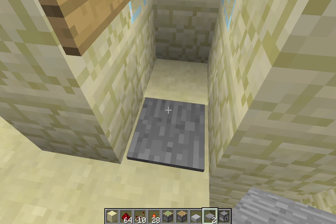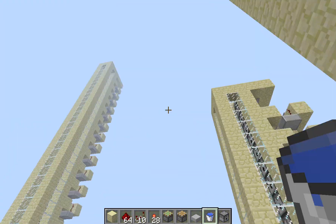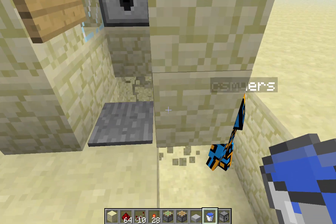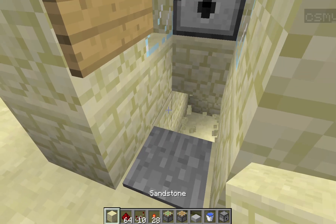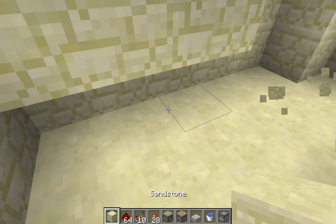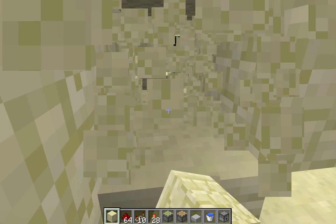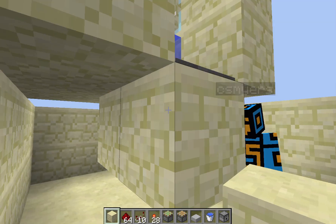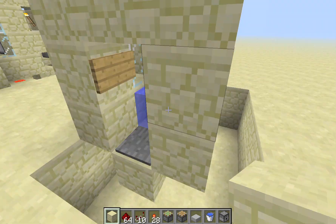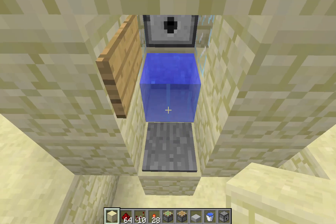And that will activate this thing. Put that block back, then put water on top. Cut out all the blocks underneath the elevator, except for these two on which the pressure plate and water block are.